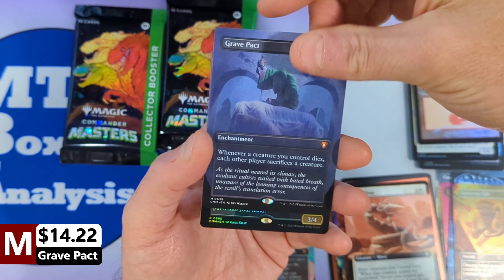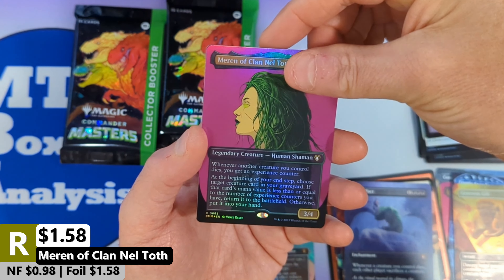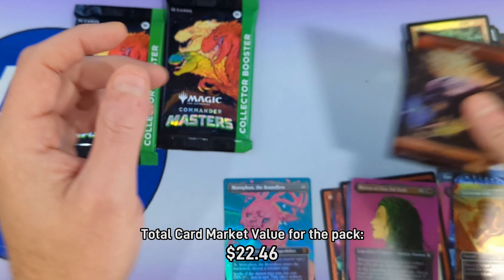With a Grave Pact coming in Borderless — very nice, haven't seen that before. Then we're getting Maron of Clan Neltoth coming in as our Profile Rare Foil in the back, with an Elemental and an Ogre Token.